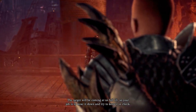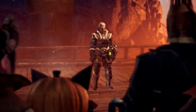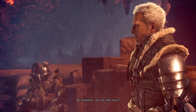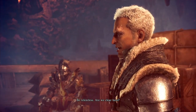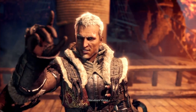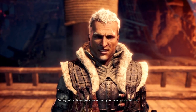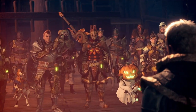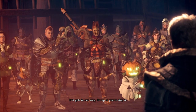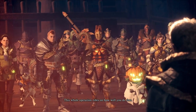The target will be coming at us full tilt, so your job is to wear it down and try to keep it in check. Be relentless. Are we clear here? One more thing — Nurgigante is bound to show up and try to make a mess of this. If it gets in our way, it's up to you to stop it. This whole operation rides on how well you do that.